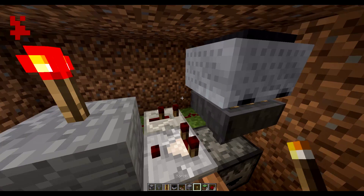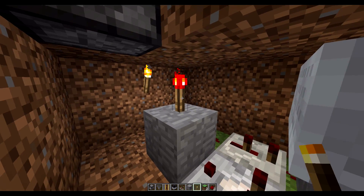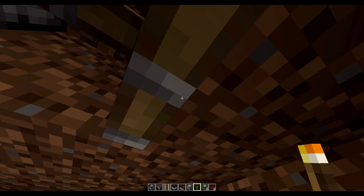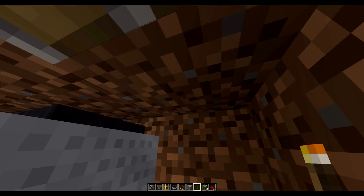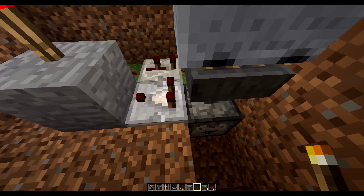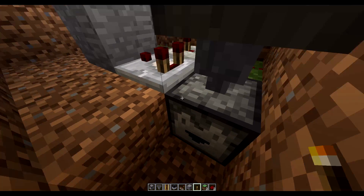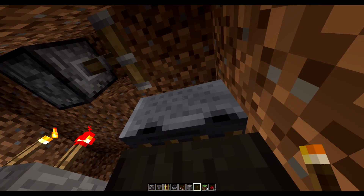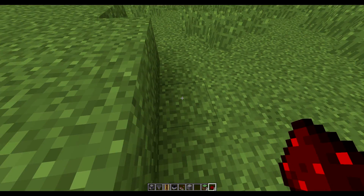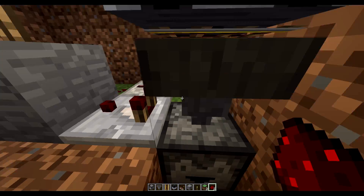We pick the item back up because the dropper spit it out for us. What's happening is this torch is being inverted when the comparator activates as an item travels through, and that causes the piston to deactivate, which opens up this hole allowing us to fall through. That item then goes into the dropper and is no longer in the hopper, so the comparator turns off, the torch turns back on, and the opening closes up again. Very simple — this is our secret entrance completely done. Go right up to this block, throw an item, fall down, and pick the item back up.